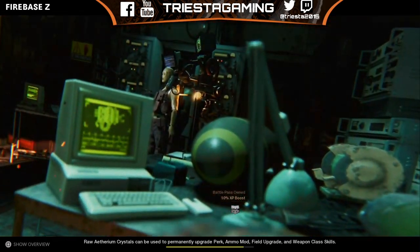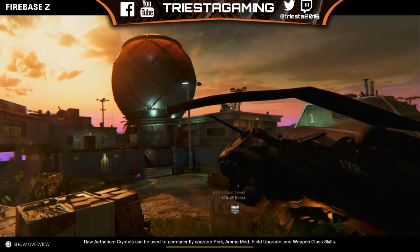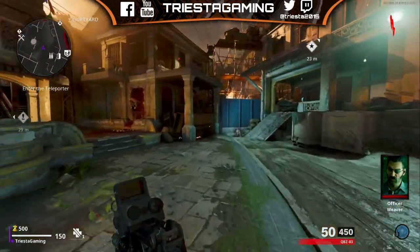Yo, yo, yo, this is Steve from TriStarGaming. Ladies and gentlemen, boys and girls, this is a guide to get yourself the free wonder weapon inside Firebase Z, the Ray K87.